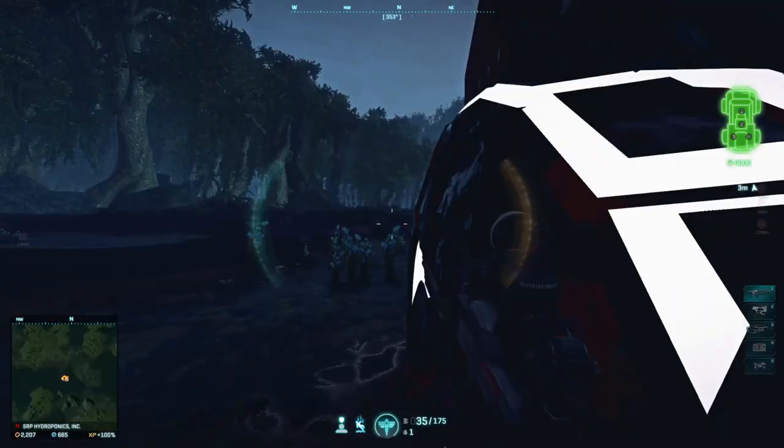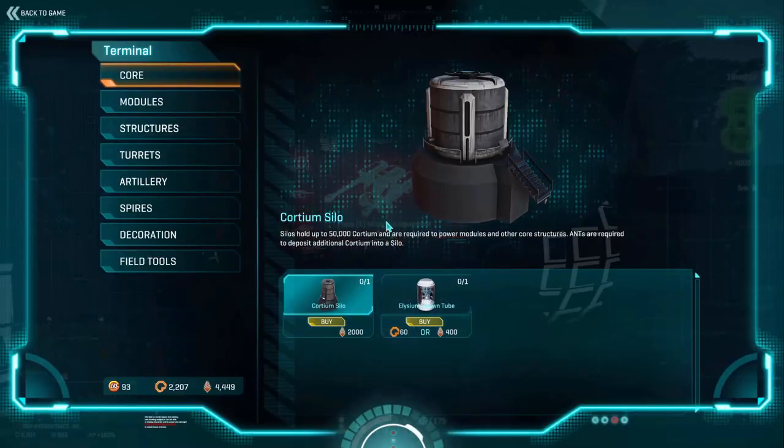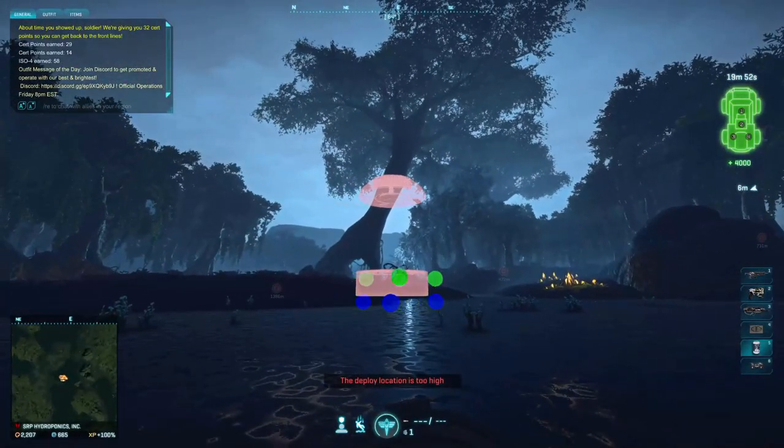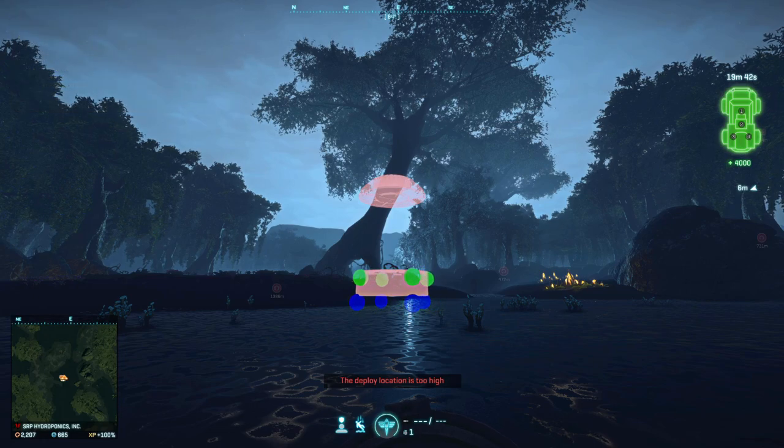The spawn tube not being rotated towards the exit is another big one. If you look, there is a little green dot that hangs outside of the spawn tube when you go to place it down — that is going to be the back of the spawn tube. So you want to face that going towards the vehicle pad or air pad, anything you want blueberries to go out and do, so they're facing right towards the vehicle pad.